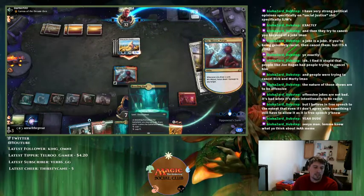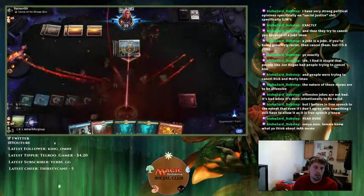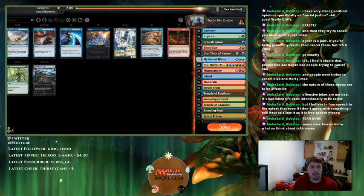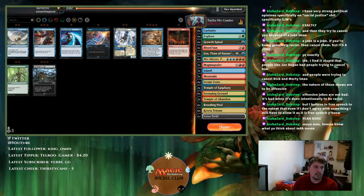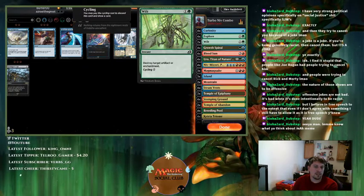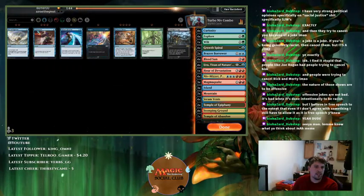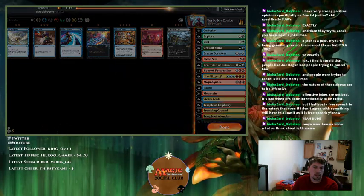Mythos is pretty bad against them because they could just make it pro-blue. Wilt is almost the removal spell here — it gets All That Glitters and stops a lot of their stuff. We'll probably put that in because counter magic isn't very good against them. We can probably cut a Blood Sun and add an extra Wilt. The other spell I was thinking about was Fire Prophecy, but let's keep the current plan.